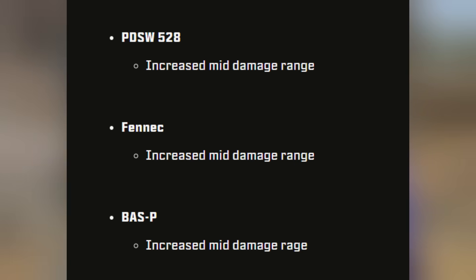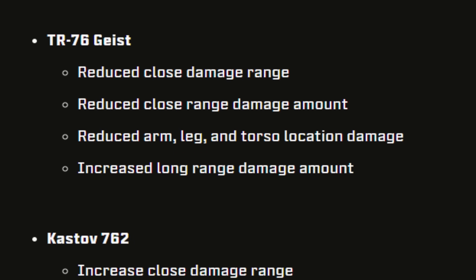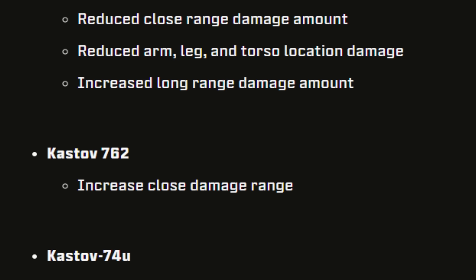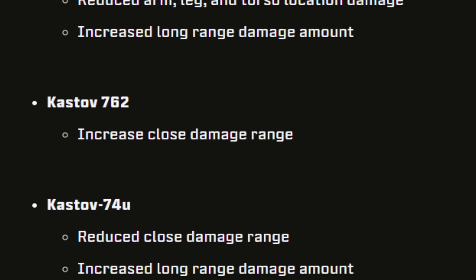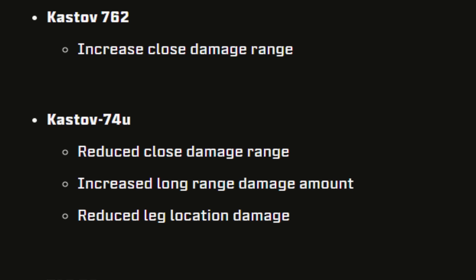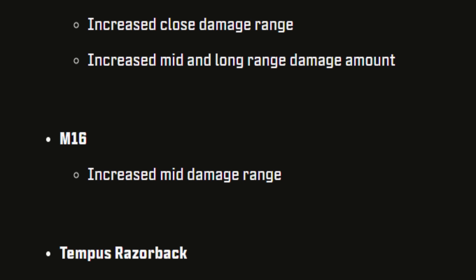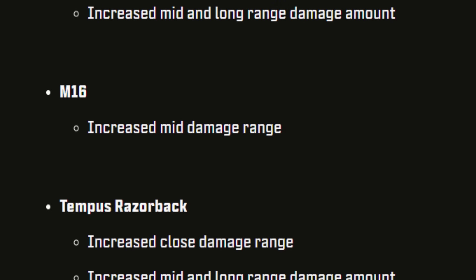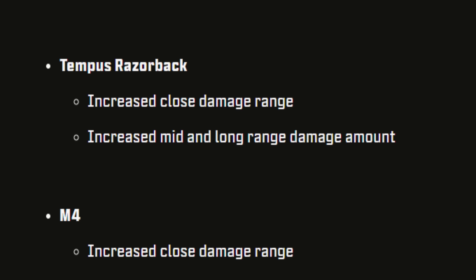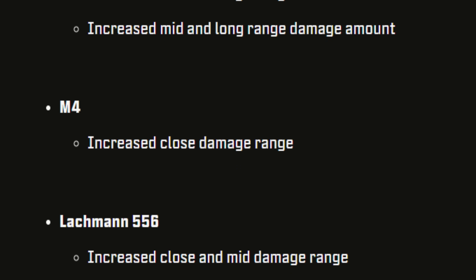For the assault rifles: the TR-76 Geist got a nerf with reduced close damage range and close damage range amount, reduced arm, leg, and torso location damage, though they did increase the long range damage — so overall a nerf. The Kastov 762 got a small buff with increased close damage range. The 74u got reduced close damage range, increased long range damage, and reduced leg location damage. The TAQ-56 got reduced close damage range. The FR Avancer got increased close, mid, and long range damage amounts. The M16 got increased mid damage range. The Tempest Razorback got increased close damage range and increased mid and long damage amounts. The M4 got increased close damage range. The Lachmann-556 got increased close and mid damage range.